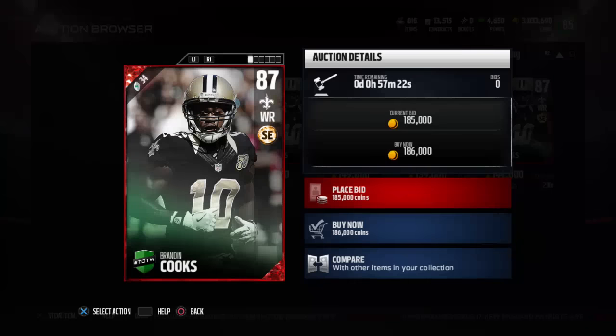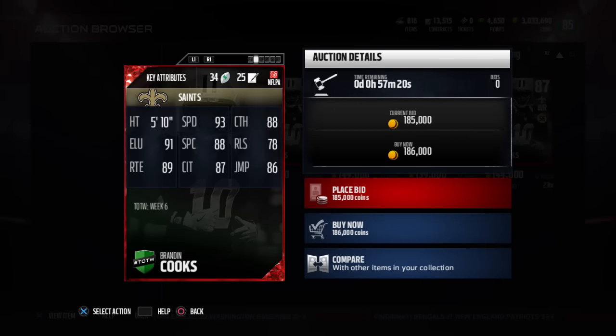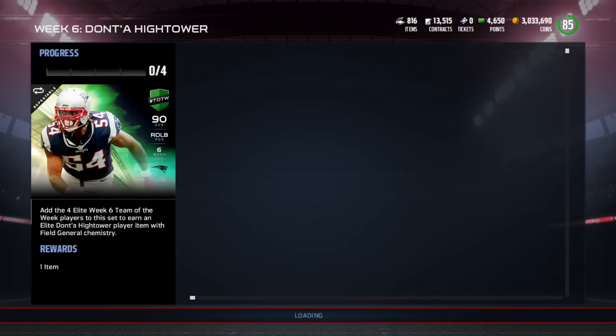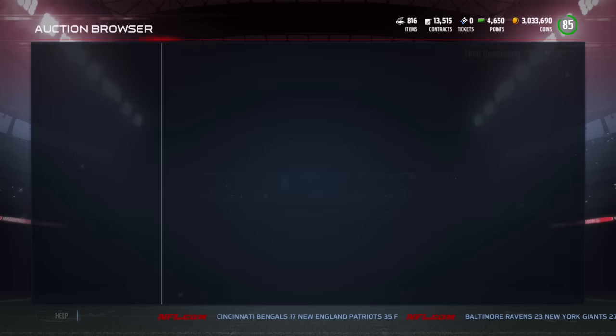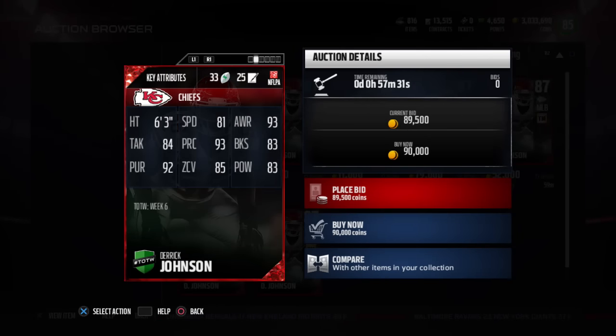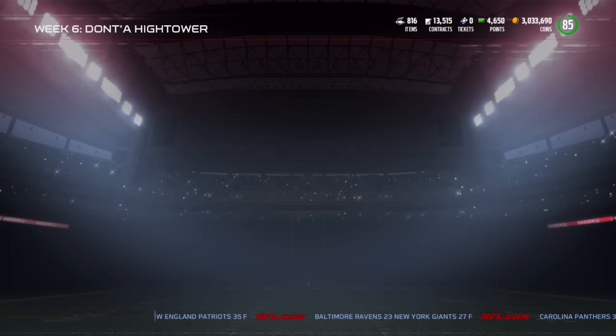The defensive Team of the Week hero is Dante Hightower. Here are the cards you need for the sets. We got Brandon Cooks with 93 speed, 88 catching, 87 catching in traffic, 88 spectacular catch - not a bad card at all. Everyone's going to want that card for sure with 93 speed. There are better receivers out there, but in terms of pure speed receivers, that's amazing.